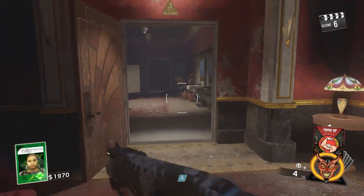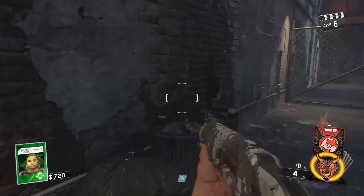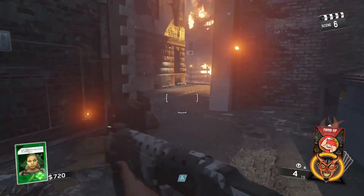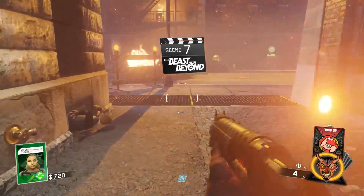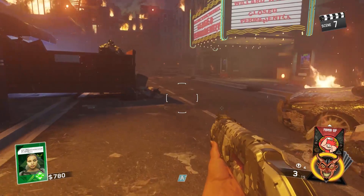The next two perks are Mule Munchies and Dead-Eye Dewdrops. I don't know how to pronounce Dead-Eye Dewdrops, so please don't hate me in the comments. Mule Munchies — you open this door and it'll be located right there. Dead-Eye Dewdrops is located right there in front of the theater. That is where these two perks are.